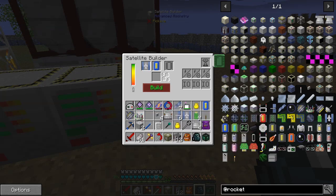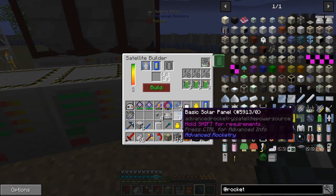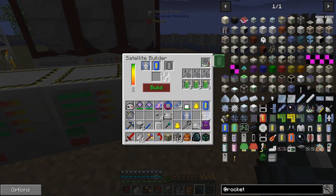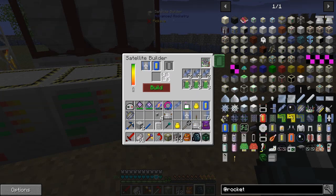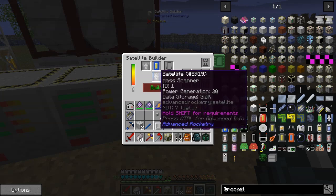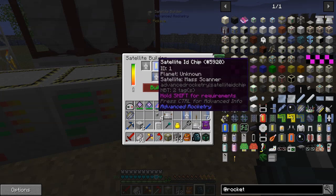Now we can actually start to build the thing. Let's do the mass detector one first - put that in there, that becomes the master part of it. Then it needs data cells put in here, and also power - I was going to use the slightly more expensive version of that. That should be it - we should be able to build a satellite. And sure enough, now we've got a mass scanner with an ID of one.